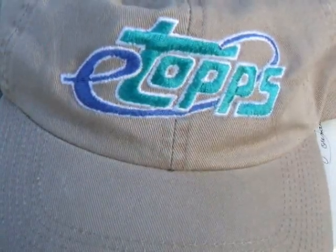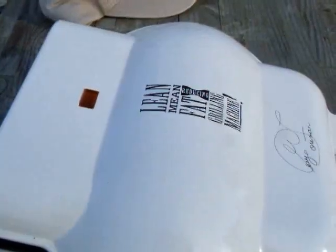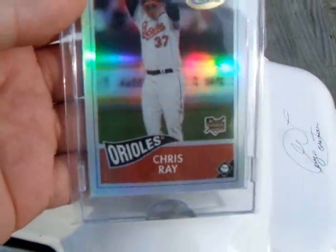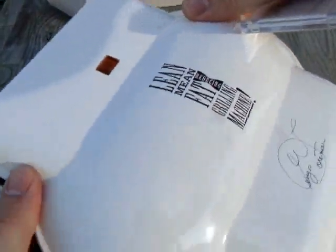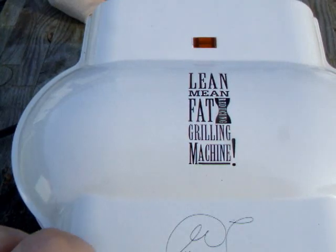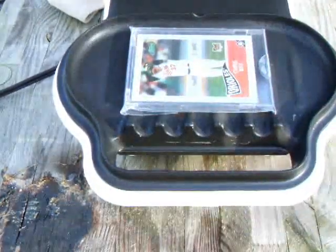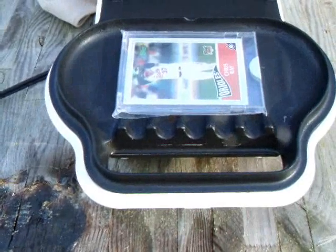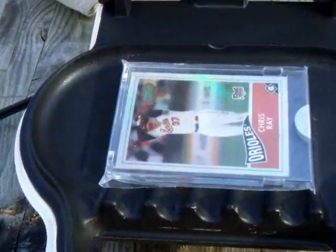Welcome back everybody. Today is day 5. We have yet another new Chris Ray rookie. This is an ETOPS rookie of only 685 in existence — that was until videos 1 through 4. Now there are 681. Today we bring you card number 664 of 685 and a lean, mean, fat grilling machine. Today we're going to do a little fry up of a Chris Ray rookie. Let's get to it.